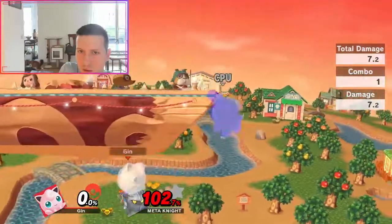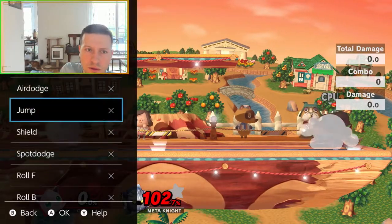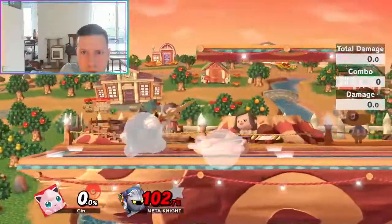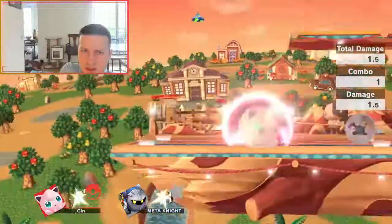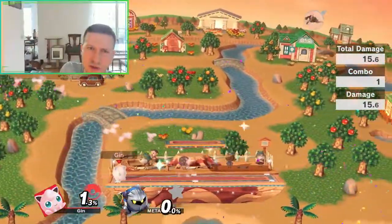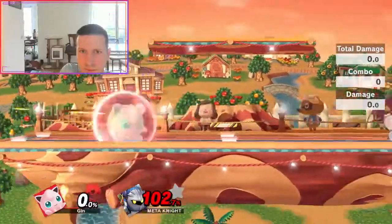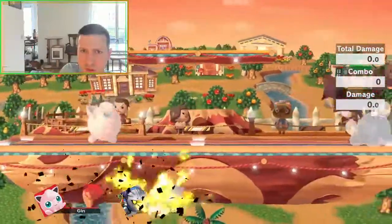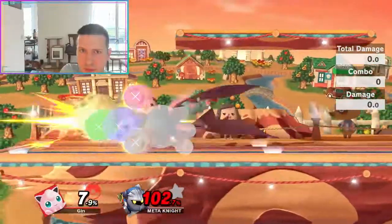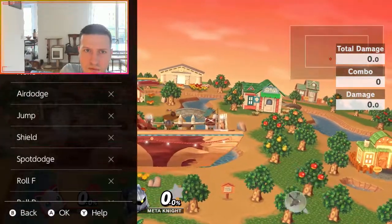Don't contest it from the front. Contest it by going upwards and you should be fine. It's making me mash side B neutral. You can eventually trade with it using back air. But the down-air from Meta Knight beats the back air. So yeah, don't actually contest that — it's a bad idea.